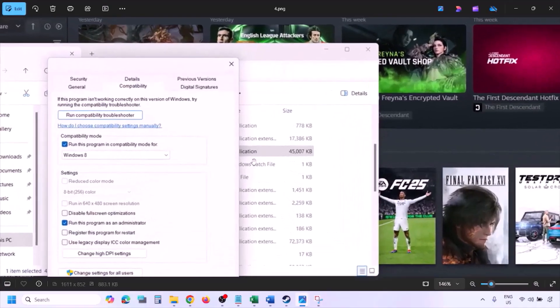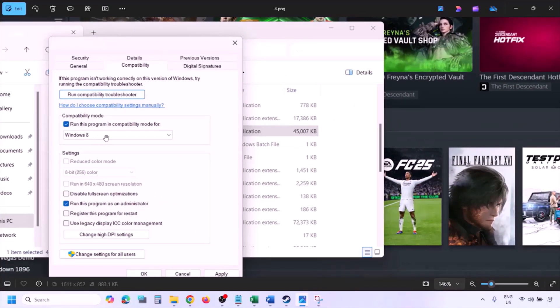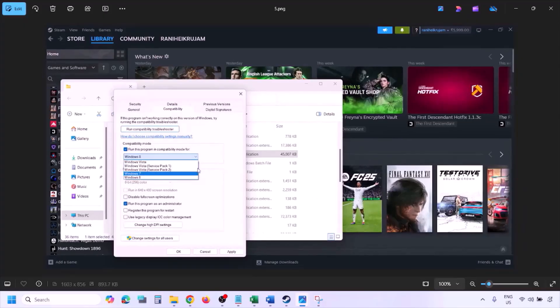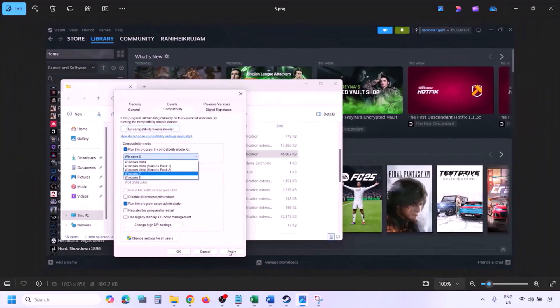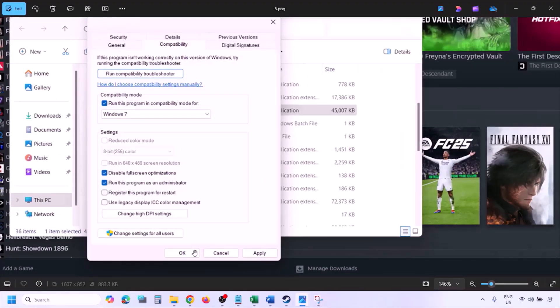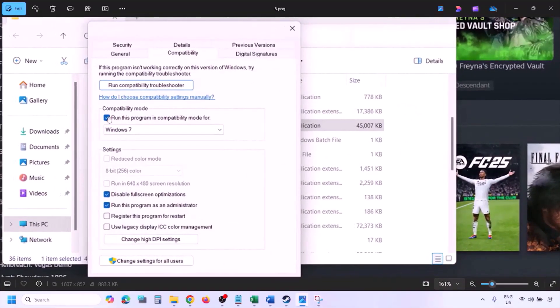Still not working? Put a check on the compatibility mode box and select Windows 8 from the drop-down, hit Apply and click OK, then check. Still not working? Select Windows 7 instead, hit Apply, click OK, and check. Still not working? Put a check on 'Disable full screen optimization,' hit Apply, click OK, launch the game, and check.